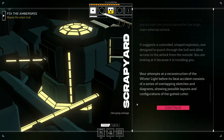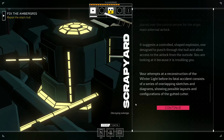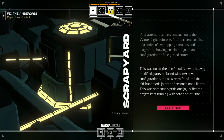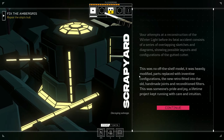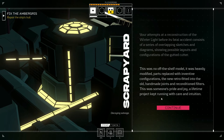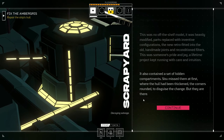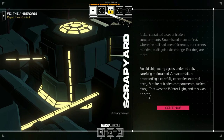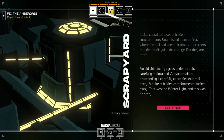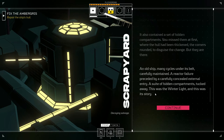Your reconstruction of the Winter Light consists of overlapping sketches and diagrams of the gutted cutter. This was no off-the-shelf model — it was heavily modified, parts replaced with inventive configurations, the new retrofitted into the old, handmade joints and reconditioned filters. Someone's pride and joy, a lifetime project. It also contained hidden compartments — the hull thickened, corners rounded to disguise the change. An old ship, carefully maintained, a reactor failure preceded by a carefully concealed external explosion, a suite of hidden compartments: this was the Winter Light and this was its story.